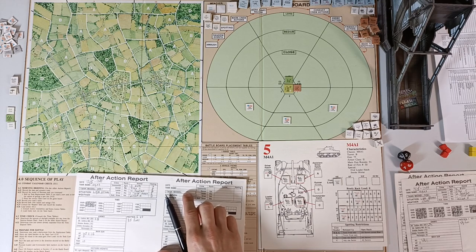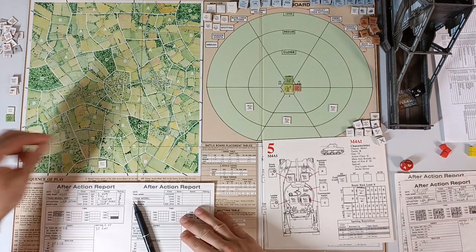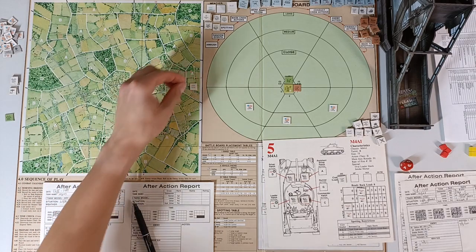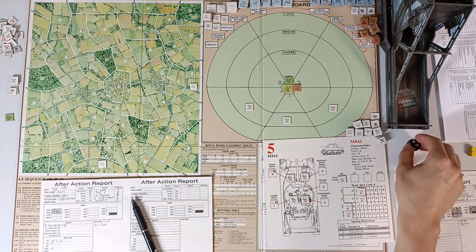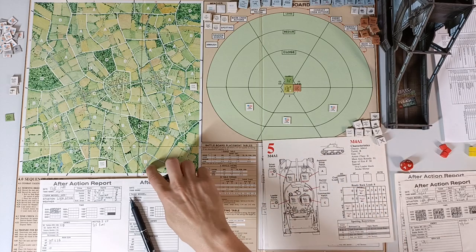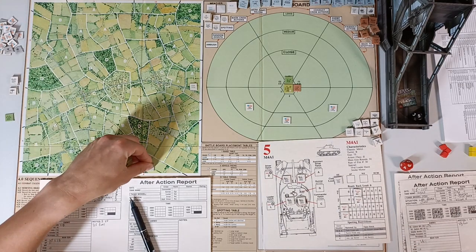Movement sequence: determine start area — starting area is 5, which is my favorite. Exit area roll is 5, giving us area 2. We check one adjacent area for free — I check the B area and roll a 5, which is light resistance.